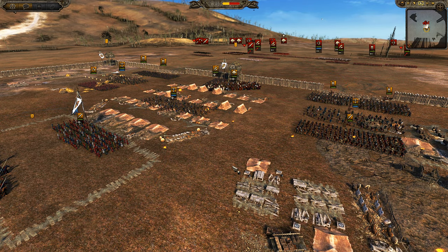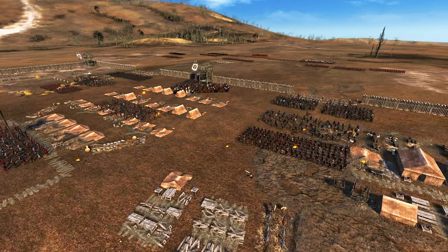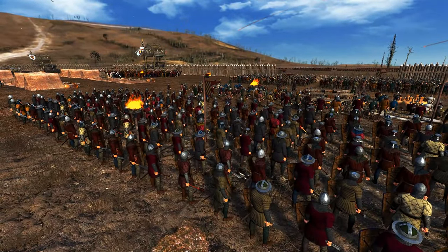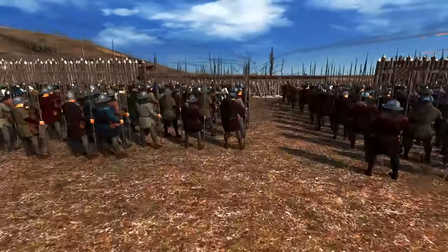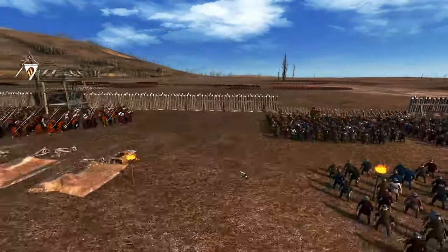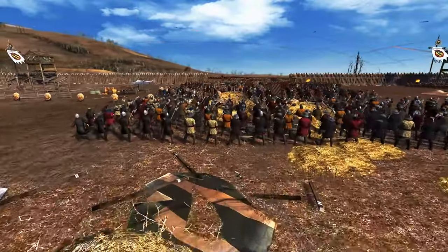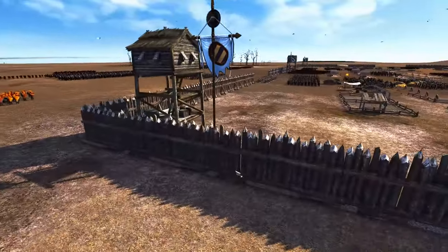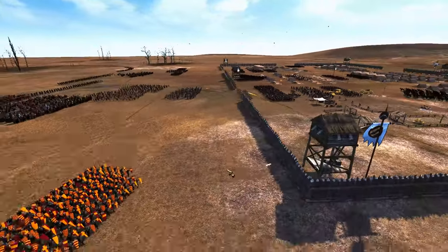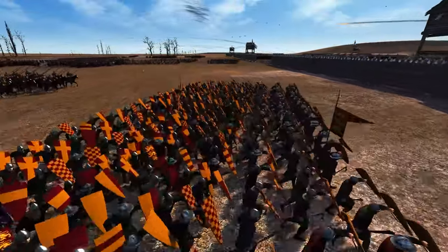Let me know in the comments who you think is going to win — the offensive England faction and player, or Burgundy in a defensive block here. Already Burgundy's got some crossbows arcing their shots up and over the front line. Burgundy has also deployed some caltrops and pikes to stop the advance, and has angled some infantry to make sure they don't get wrapped around.